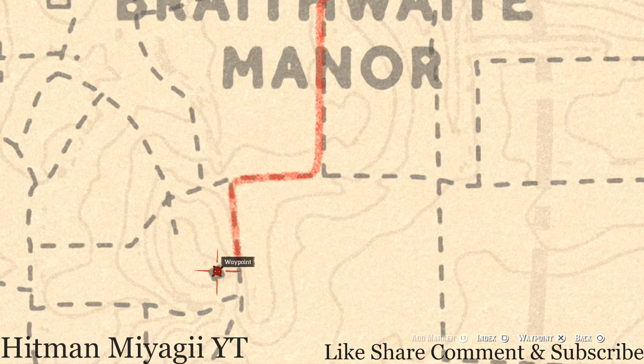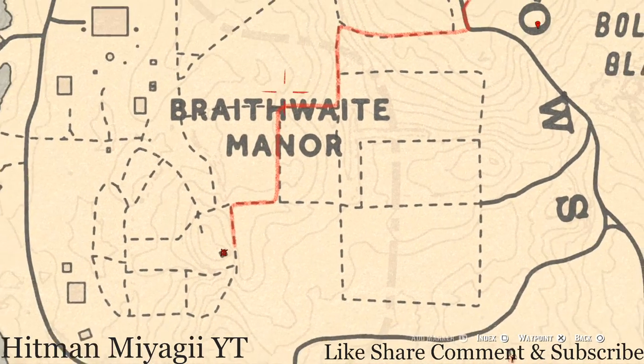There's also a family heirloom right here inside this shack. On the nightstand in the corner there's a Rosewood Hairbrush — go and grab that as well.